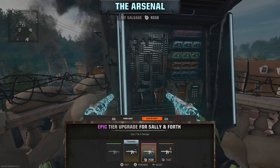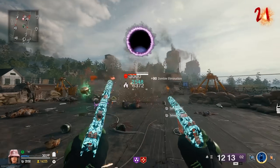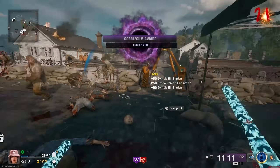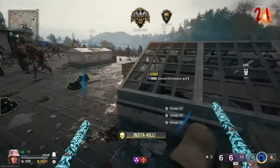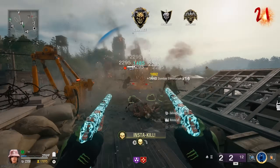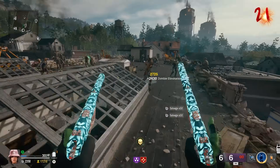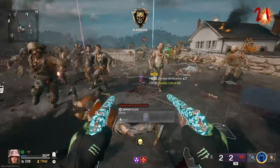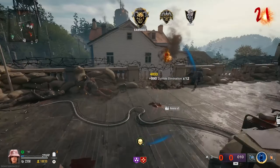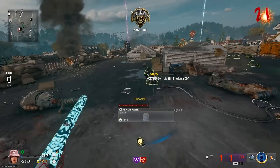Another Mangler right there — already dead. With this strategy you're going to be getting a bunch of Gobblegums, and I strongly recommend saving those Gobblegums up for the next map that drops, because we don't know what the Easter egg there is going to entail and having those extra Gobblegums might just help out. Just a suggestion.